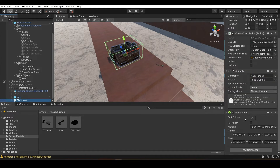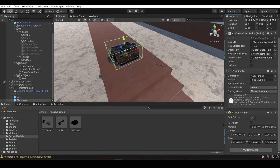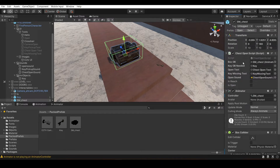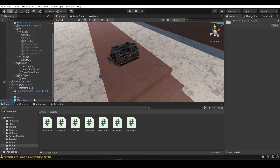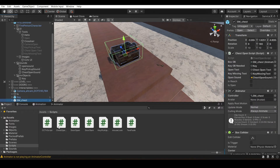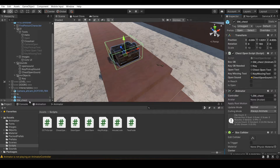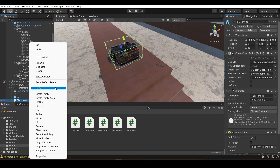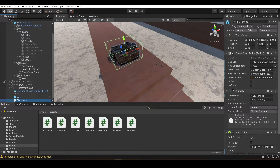For the chest, I've attached an Animator component. You can just go to Add Component, type Animator, and click on it to add it. I've also attached my chest open script. To attach a script, click on the object and drag and drop the script onto it. If you already have it as a prefab, go to Prefab > Unpack, and it will unpack it completely, then you'll be able to attach a script to it.